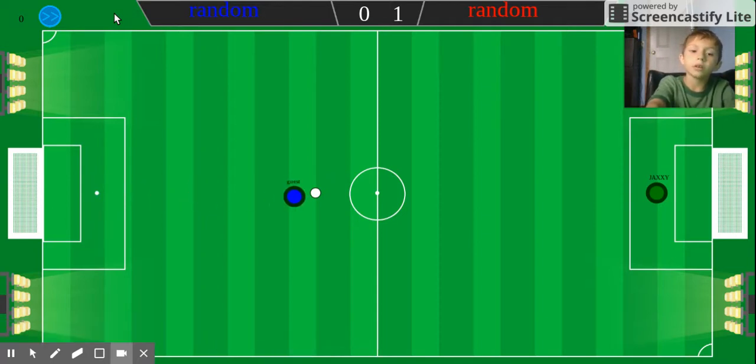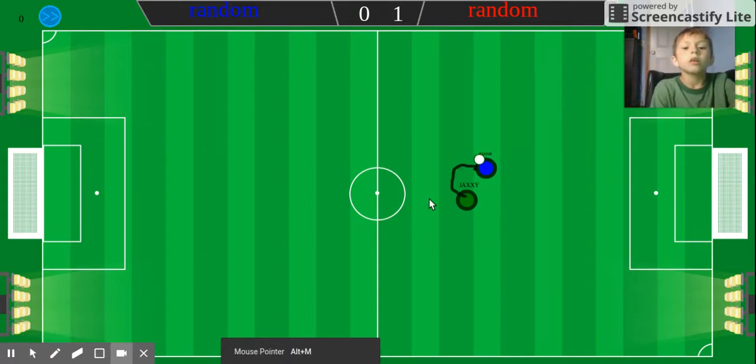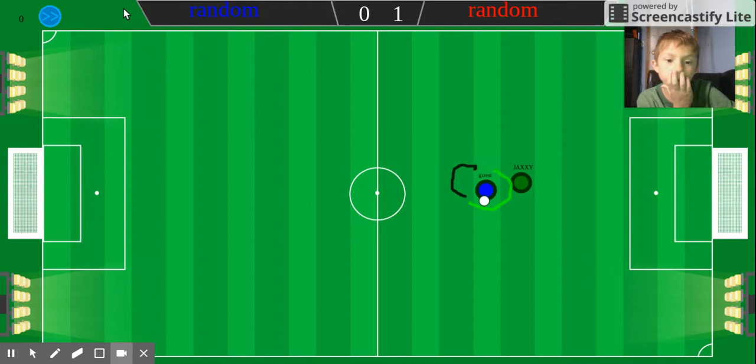But let's say you get unlucky and boom — they steal the ball. You're going to go zigzag again. Zigzag — they're going to make a move on you, probably like that. And this is what you're going to do: you're going to go around and steal the ball. Because if you go here, now they have ways to make a move on you and then score.